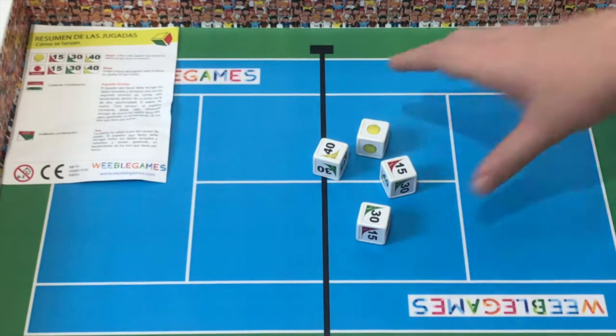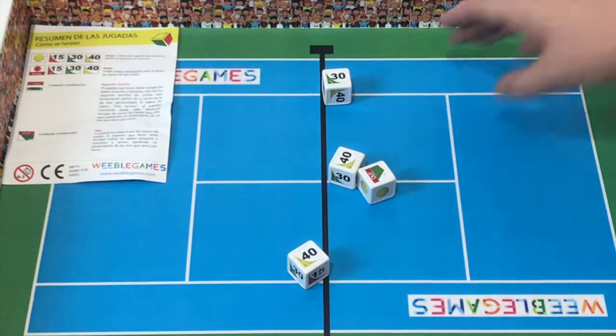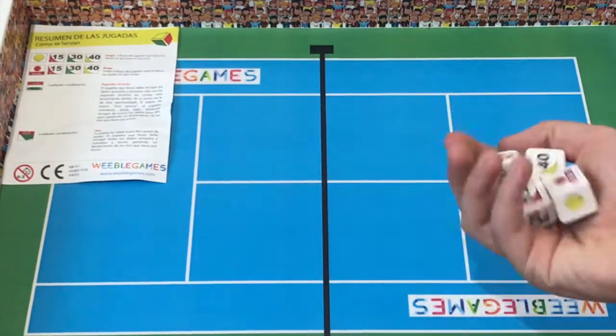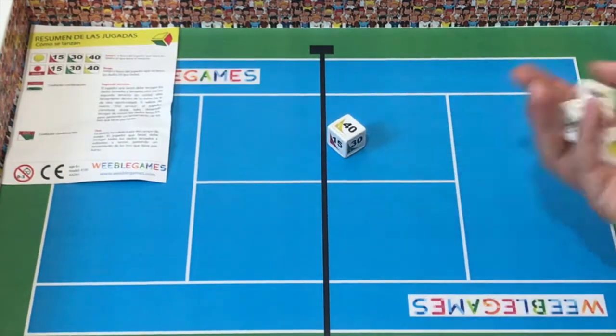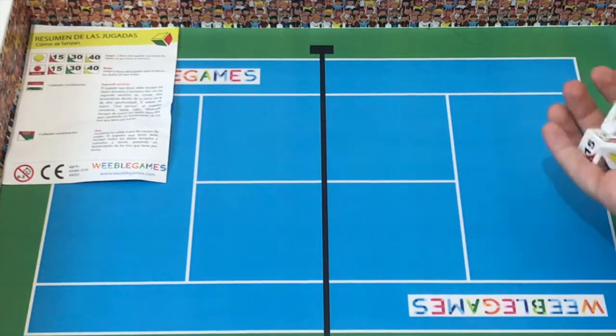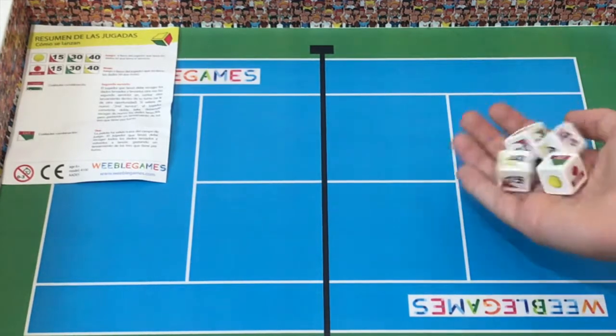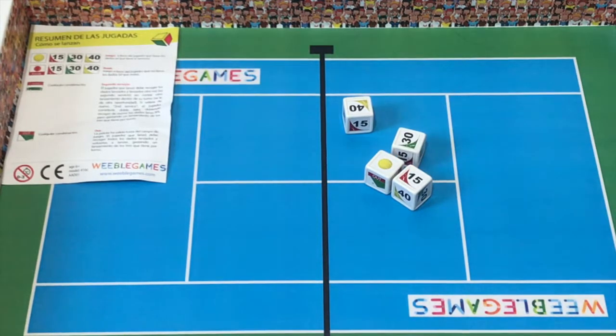Now it's the opponent's turn again. He goes out, losing one throw, then gets a break — so he keeps certain dice and leaves the 40. That scores a point for me: two-zero. Next round, he needs 30 and gets 30 — so that's the match, three-zero. We'll cap it at three instead of six since it's taking a while.